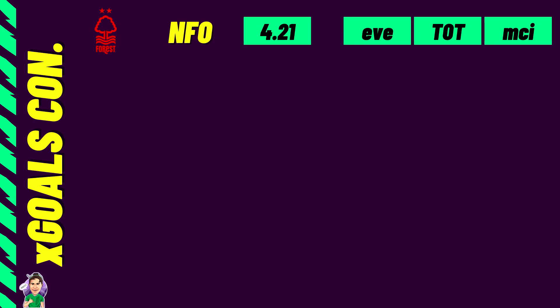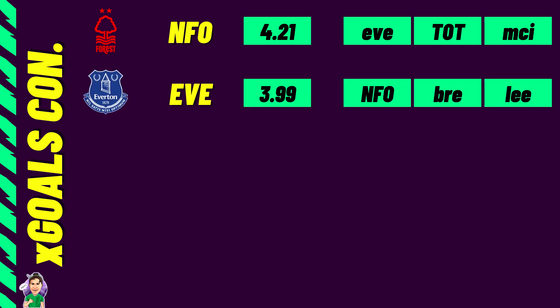Now the bottom five teams by XG conceded — if your attackers face these teams, you should be in for points. Nottingham Forest lead this group; despite winning game week 2, the stats suggest you should target them. With Everton up next, followed by Spurs and Man City, Forest are likely to concede quite a few. Interestingly, Everton are second with an XG conceded of 3.99 and they play Forest next — this should be an interesting game week 3 fixture.